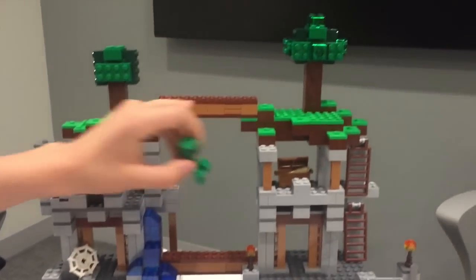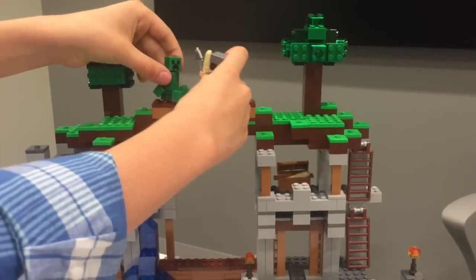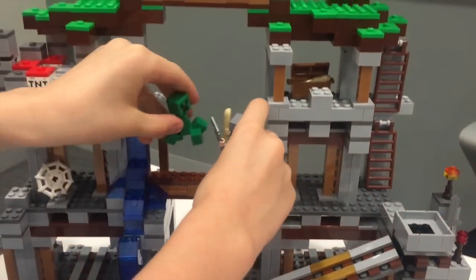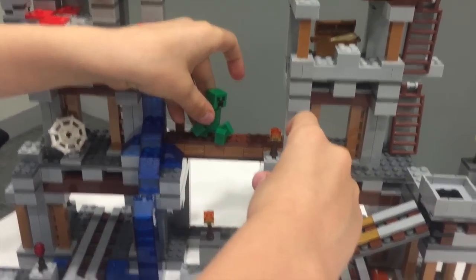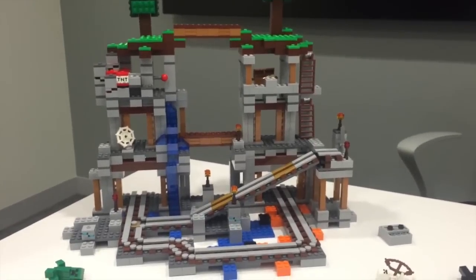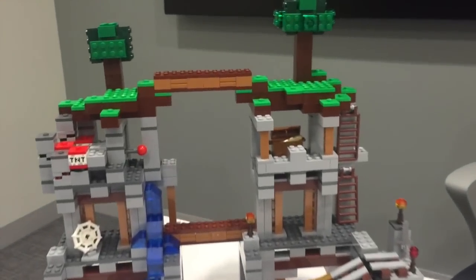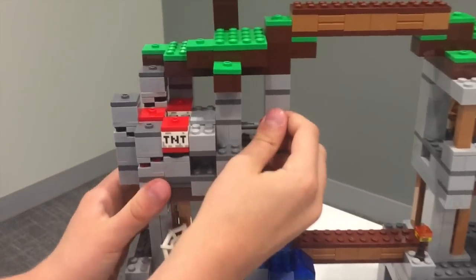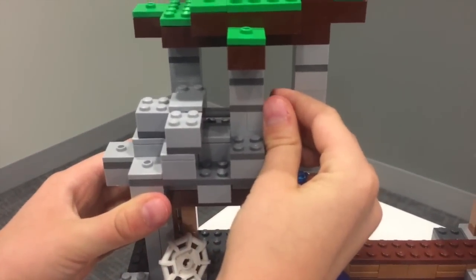There are two nice bridges. One, you do not want to be there — Boom! Ahh! And one you do want to be on — Boom! Phew, at least I'm fine! This set has a bunch of cool features, but one I haven't showed you yet is the TNT. You push this in and it blows up.